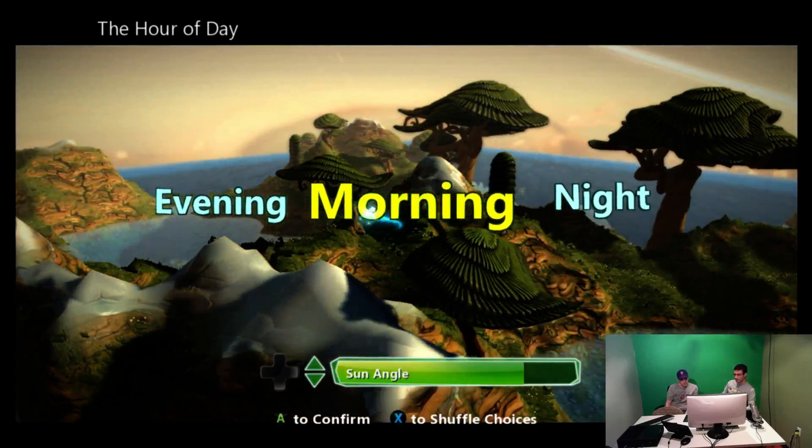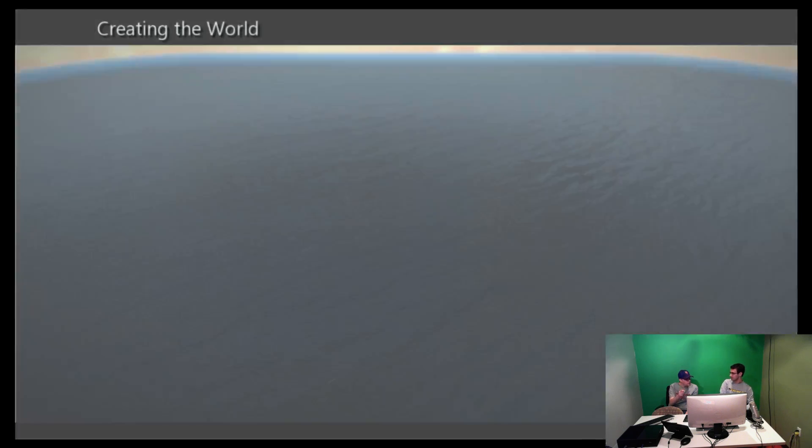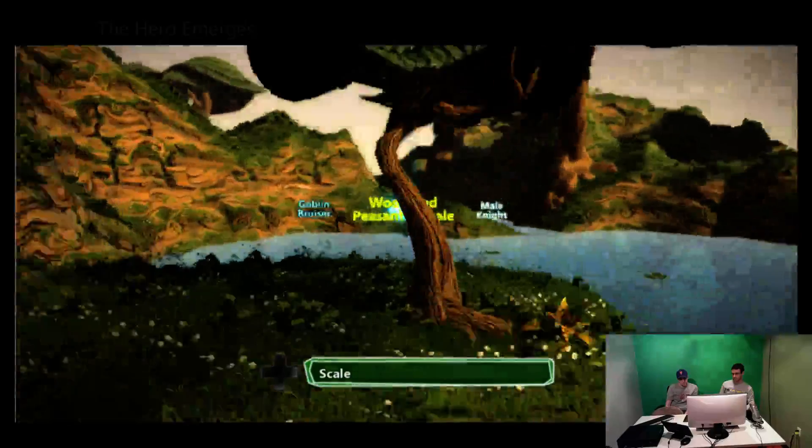Let's make it morning and change the sun. You can use the D-pad left and right to change the settings, and up and down to change the bars on the bottom. You can use the analog stick to move around, and hit the way button to skip that.